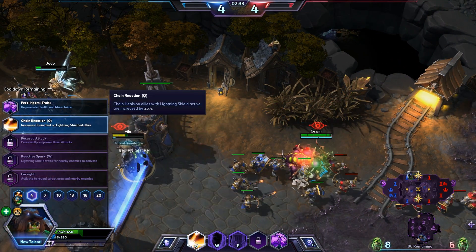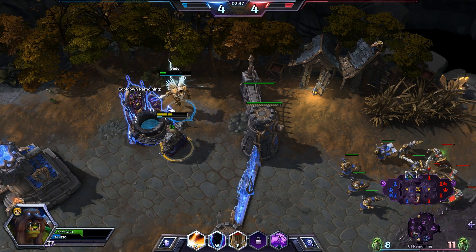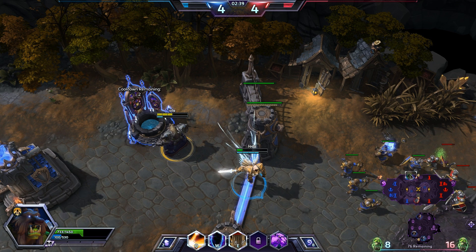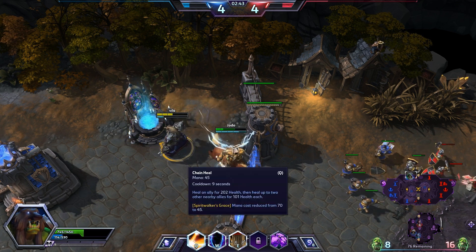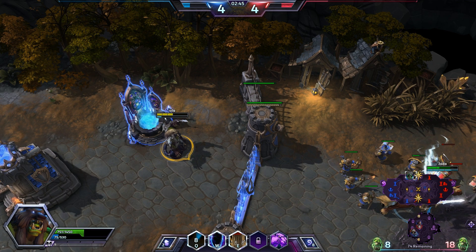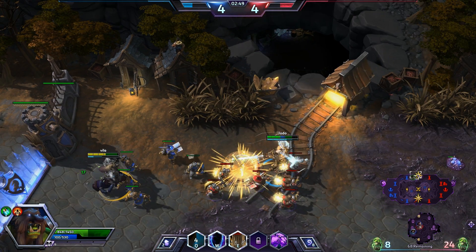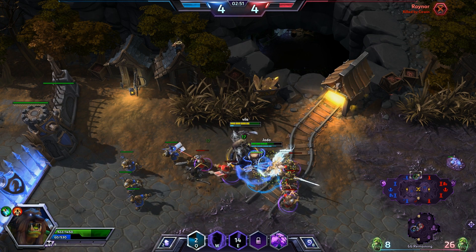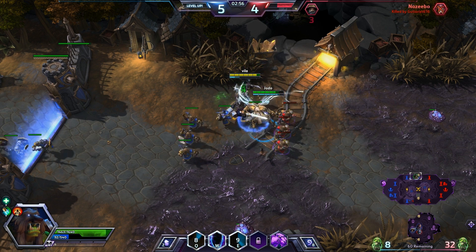Let's see — increase chain lightning, shield. This is the one I want right here: regenerate health and mana faster. The health really isn't that big of a deal, it's the power that I want. Heal by self, friend. Run over here, toss the stun out. Now we're losing the battle on the skulls — we need to get back in there and get some more.